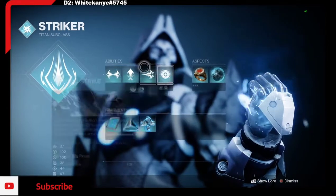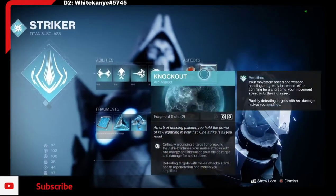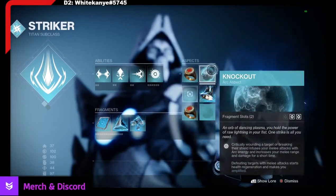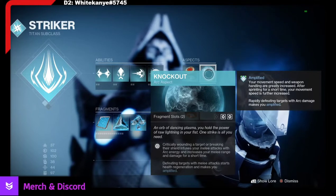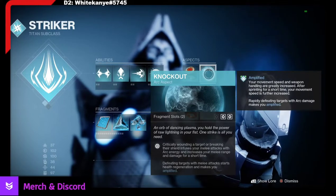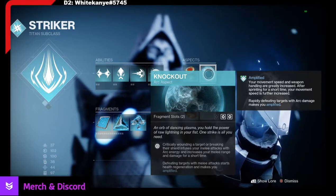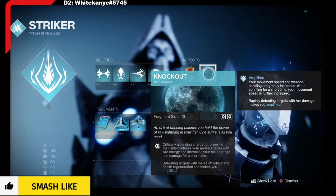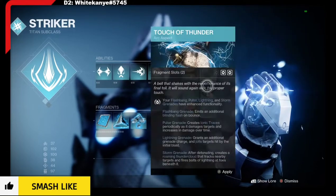So you want to be running 100 resilience so you get your class ability back faster. Over here, I'm using Knockout. Technically you could use Touch of Thunder, but I'm using Knockout: critically wounding a target or breaking their shield infuses your melee attack with arc energy, increases your melee range and damage for a short time. Defeating targets with melee attacks starts health regeneration and makes you Amplified. I don't know why you wouldn't be using Knockout.